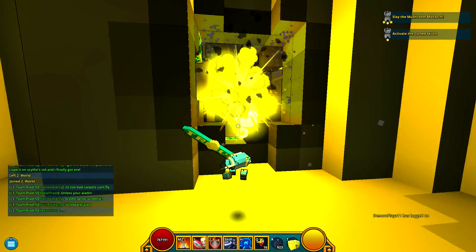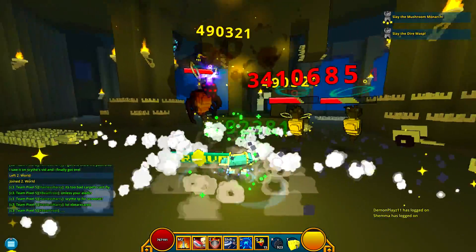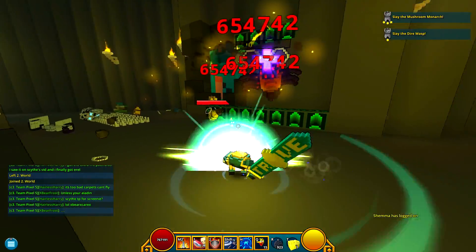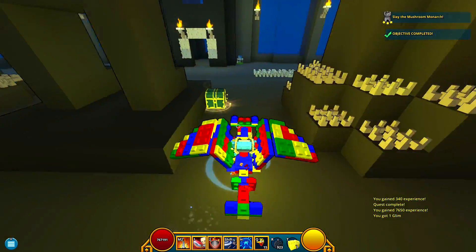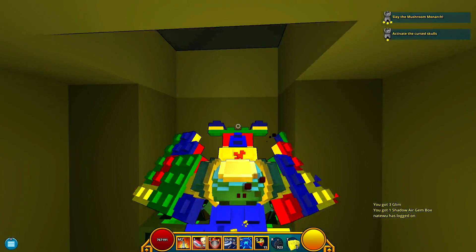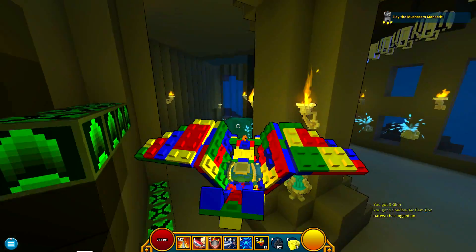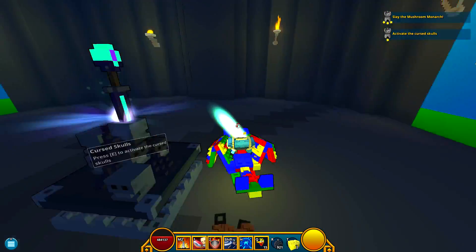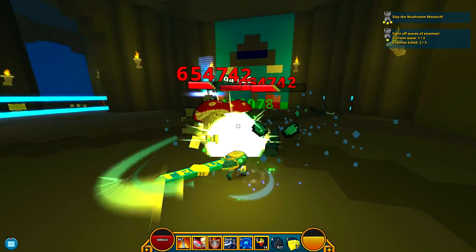Maybe if it gave two or three Radiant Souls it would be worth it, but the fact it only gives one — no. I think it would have been cool if they coded it so that a Stellar would deconstruct into two Radiant Souls, but only if you got it as a drop, not if you forged it up. I think that would be nice, even though I don't think the devs could do something like that. But I can dream.